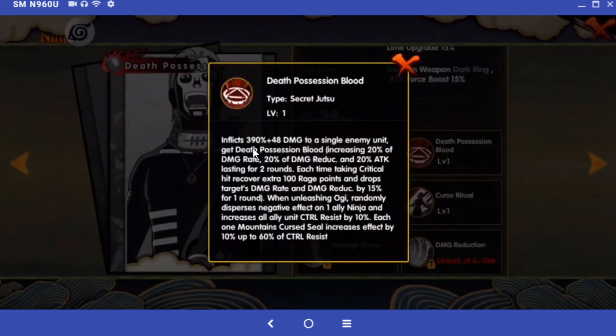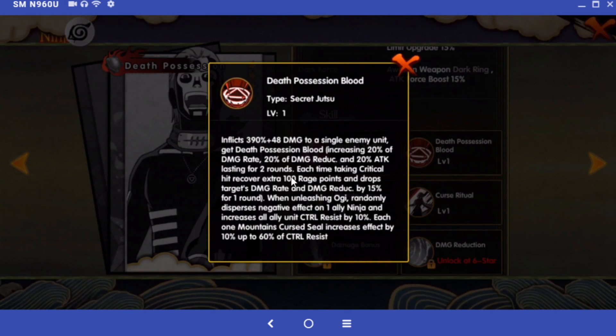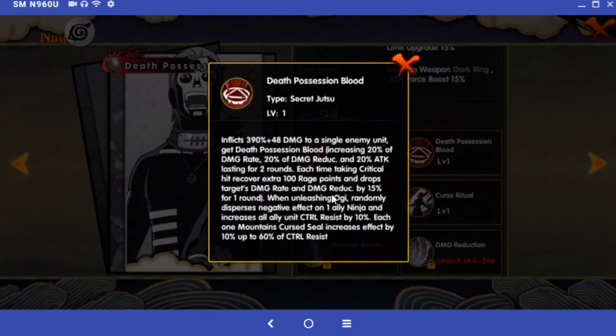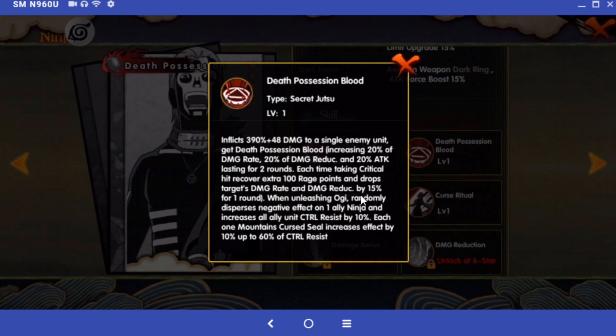That's a lot for a tank. The second skill inflicts 390% plus 48 points of damage to a single enemy unit, and inflicts Death Possession Blood, increasing 20% damage rate, 20% damage reduction, and 20% attack lasting for two rounds. Each time taking a critical hit, you recover an extra 100 points of rage, and it drops the target's damage rate and damage reduction by 15%.